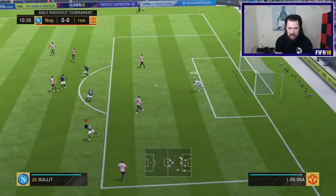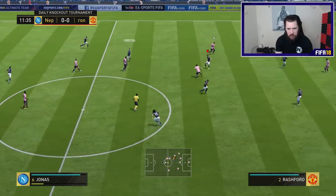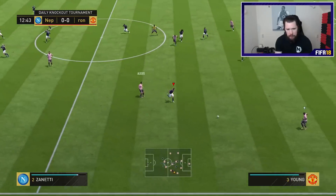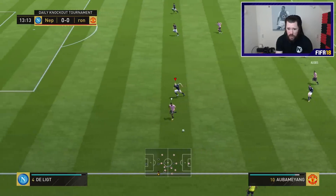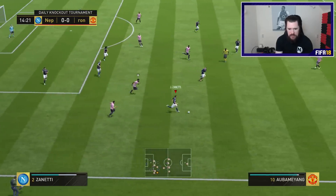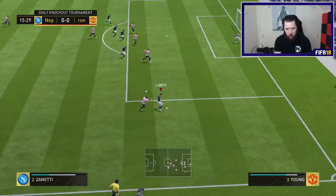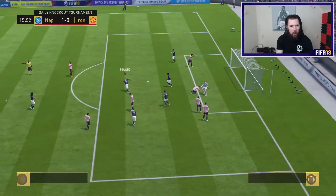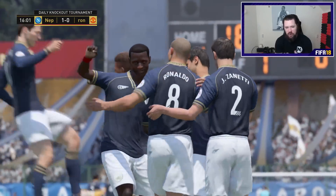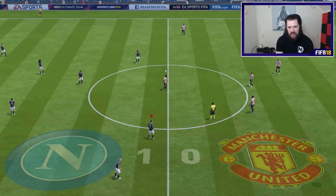Bailey plays the one-two with Promes — Promes is going to get there — good block. We've had a couple of clear-cut chances we were unable to take. Then Zanetti into Ronaldo — so much pace — Ronaldo gets in behind. There's the first goal we were looking for! Zanetti down the right-hand side, ball rolls inside, passes to Ronaldo, takes one touch and shoots. De Gea can't save it — it's 1-0. A big relief to get into a strong position.